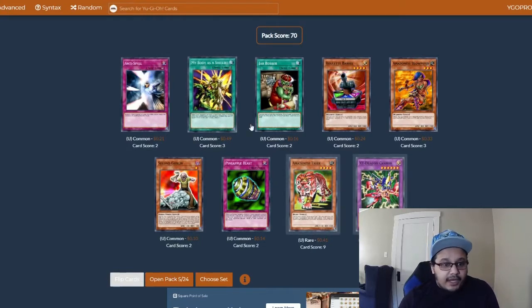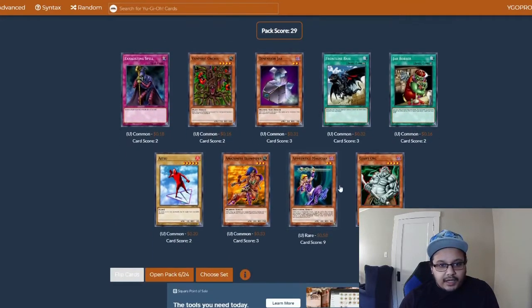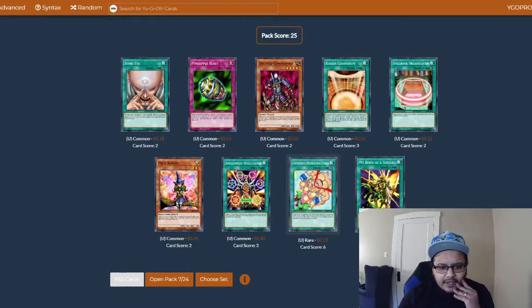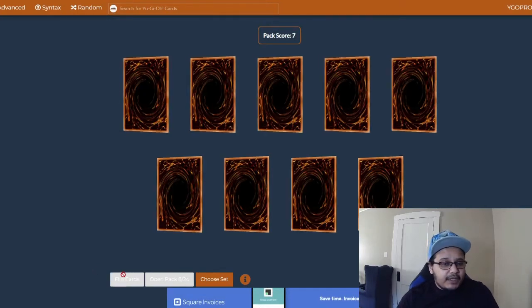We got a My Body as a Shield — that is fantastic! We got an Ultra Rare, not really useful, but the My Body as a Shield is really, really good. We needed that Apprentice Magician — not bad. If we find Old Vindictive... there's another My Body, so we're good. We got Kaiser Coliseum — this is gonna be fun for our burn strategy.